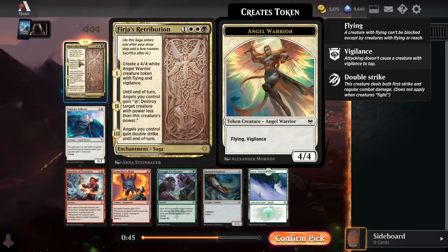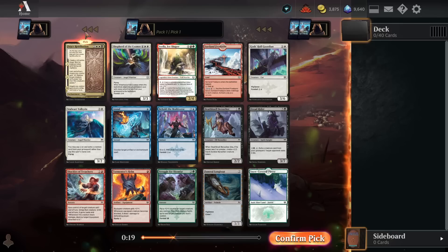Furia's Retribution is a super powerful card. It's 1, 2 white, and a black for a 4-4 Flying Angel Warrior with Vigilance. That is already a cheaper version of Seraph Angel, which is a busted card in Limited. And if that Angel sticks around, you can use it to destroy another creature next turn, and then give it double strike on the third turn. Furia's Retribution is one of the strongest rares in the whole format, and there's basically no uncommons or commons that I would take over it.